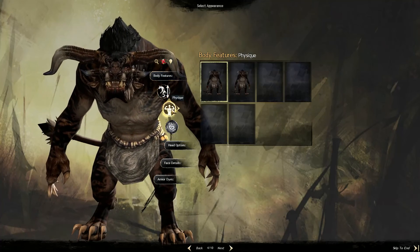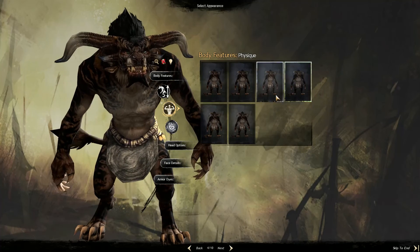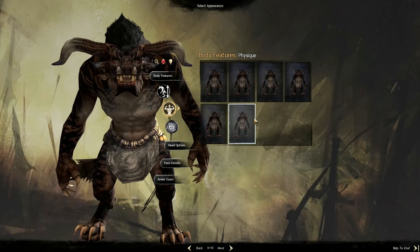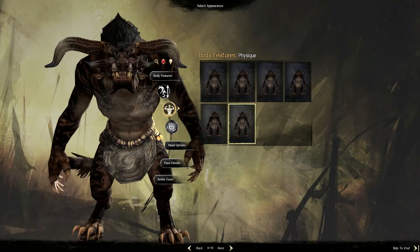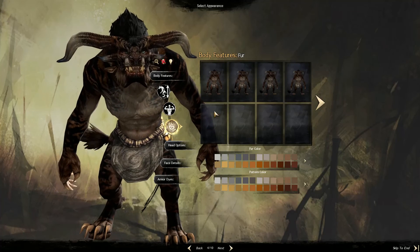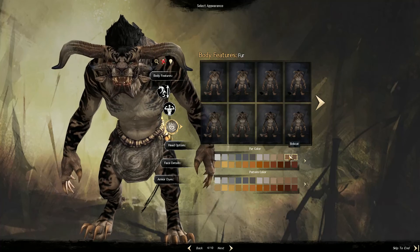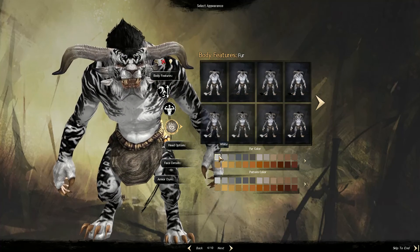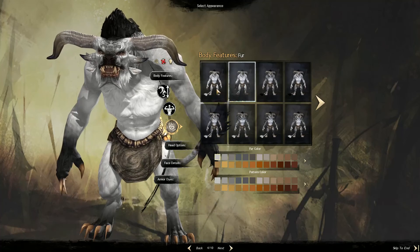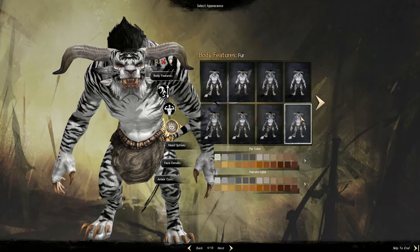Let's do huge since he's going to be mean. Okay, physique - I kind of like skinny over big. Oh, that one's perfect - still got that kind of lean build but not quite so lanky. Now fur colour depends on what you want to do. You've got to pick a cat.